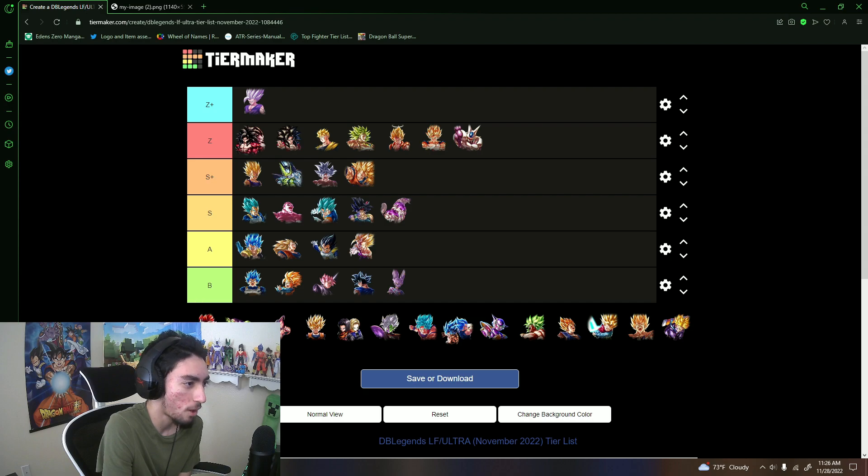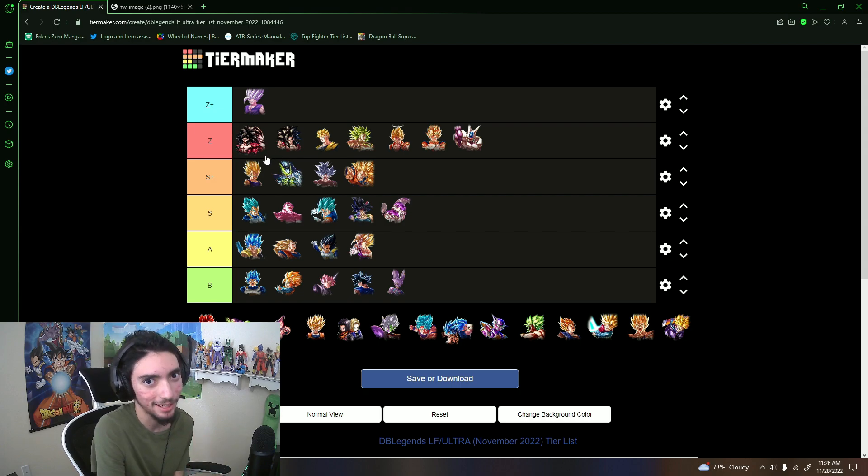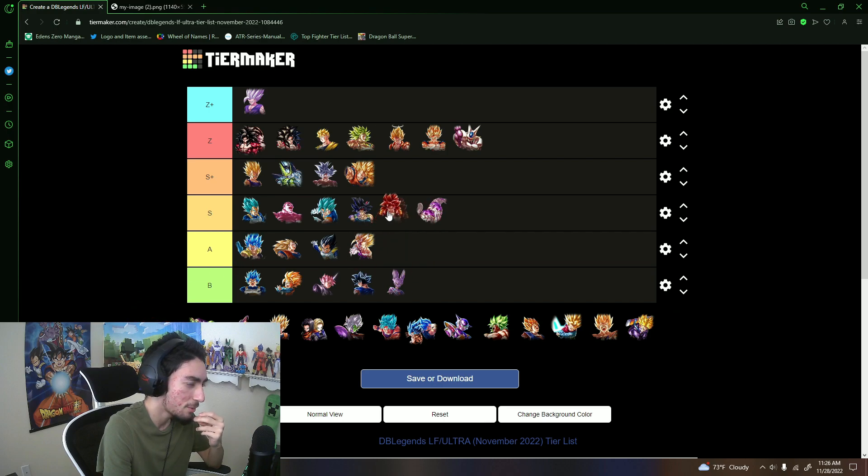G4 — there's an argument to move him up a bit since GT got buffed, but he's been replaced by the new SS4 character who is miles better. Still, as a sub option for players who haven't pulled SS4, or even running alongside the tag SS4s, he could do okay. He is very zenkai buff dependent though. I'll put him around S tier area. Piccolo — A tier, I'll put him above Gogeta Blue.